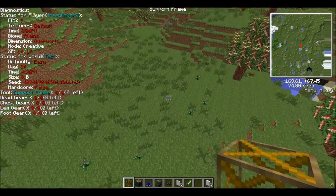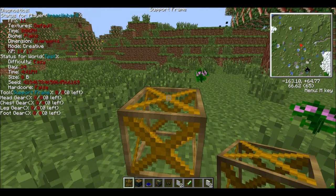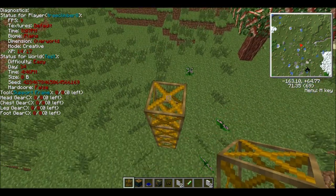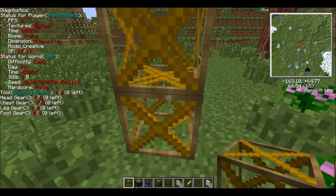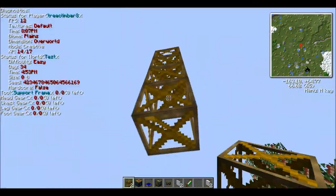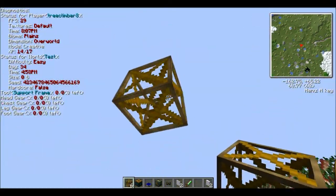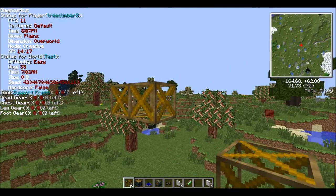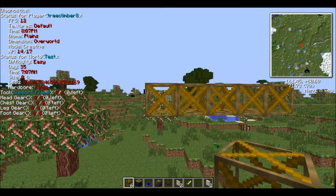First things first, we need to get ourselves a 9x9 platform a little ways up in the air. This here is going to be the main engine thing that drives it — this will be the thing that moves it around.